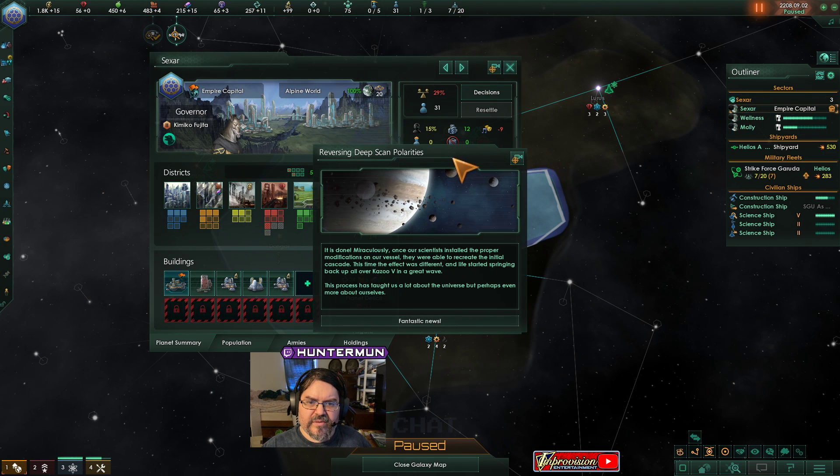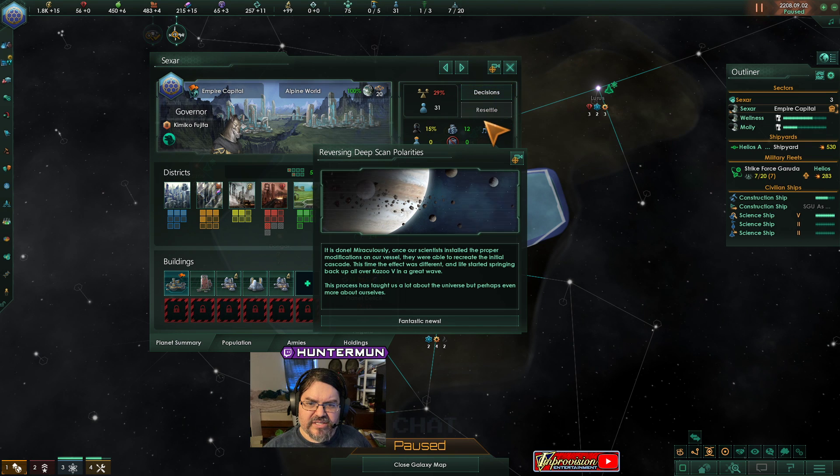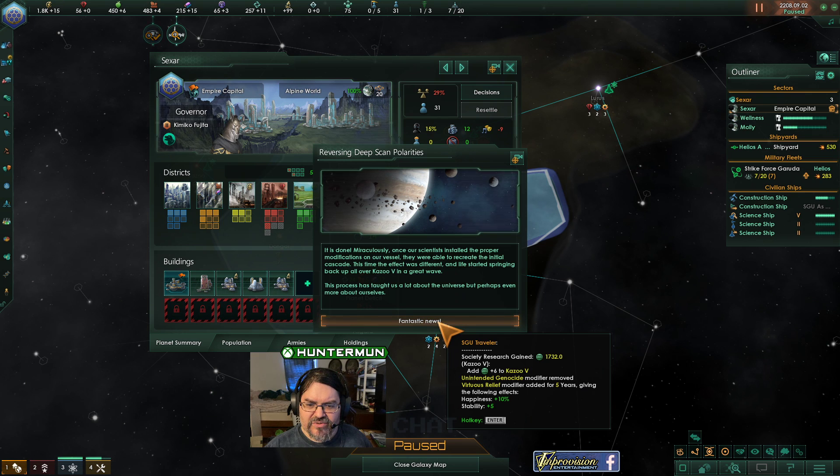Special project complete. Reversing deep scan polarities — it is done. Miraculously, once our scientists installed the proper modifications on our vessels, they were able to recreate the initial cascade. This time the effect was different — life is springing up all over Kazoo 5 in a great wave. The process has taught us a lot about the universe, but perhaps even more about ourselves. Fantastic news: happiness 10%, stability 5%, plus 6 society research on Kazoo 5, and virtuous relief modifier added for 5 years.